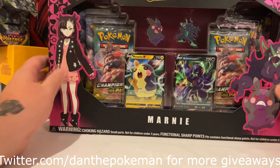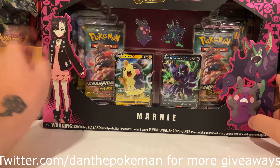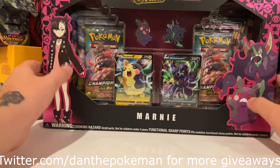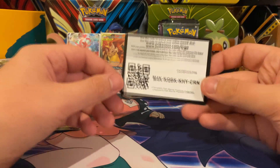In today's video, we did pick up this Marnie Premium Champions Path box. It comes with eight Champions Path packs, a Grimmsnarl V, a Morpeko V, some pens, and a playmat. I'm really excited about that playmat. I'm going to go ahead and get this open real quick.